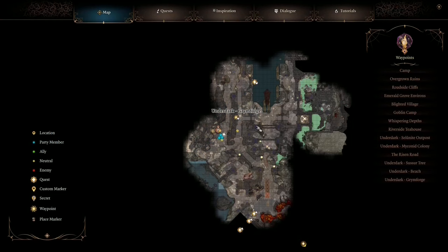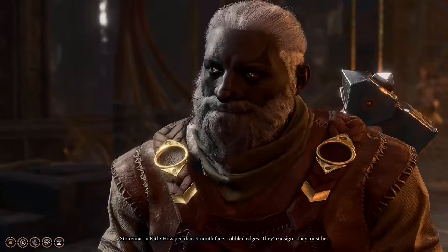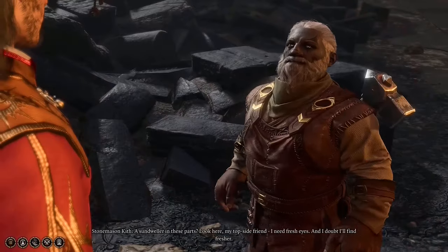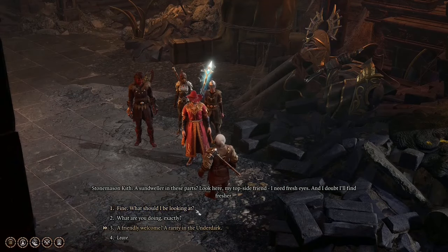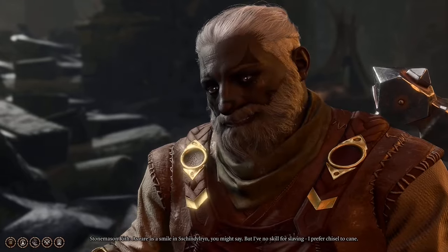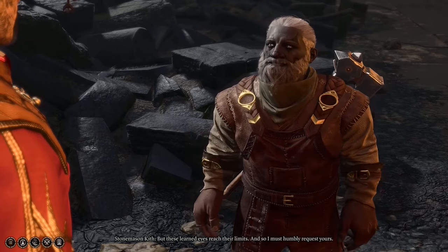In the Underdark Grymforge, there will be a very interesting character. You can find him not far from the entrance — his name is Kith. Let's talk to him. He says: 'Smooth face, cobbled edges — they're a sign. A sun dweller in these parts. Look here, topside friend, I need fresh eyes and I doubt I'll find fresher. A welcome rarity in the Underdark. I prefer chisel to cane, but these learned eyes have reached their limits, and so I must humbly request yours.'